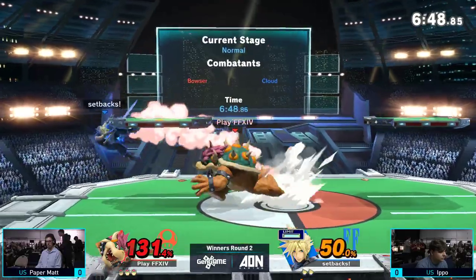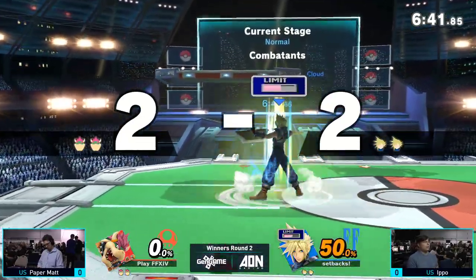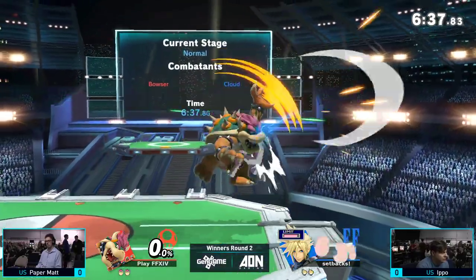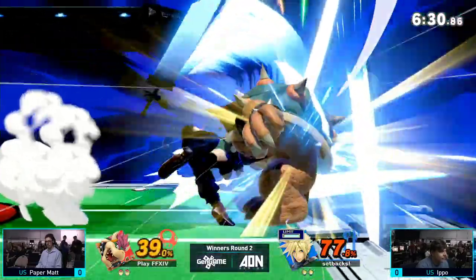As you just saw right there — a busted Up B out of shield. But Ippo stuffs the Up B out of shield we were talking about with the intangibility on his cross slash. He was baiting it out — doing an empty hop because he knew he had Limit, thinking Matt's probably going to go for the Up B, since he's been using it pretty heavily.